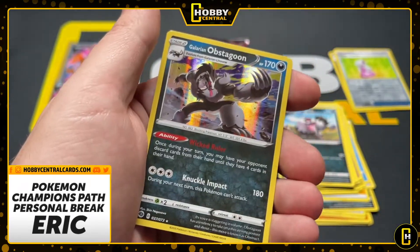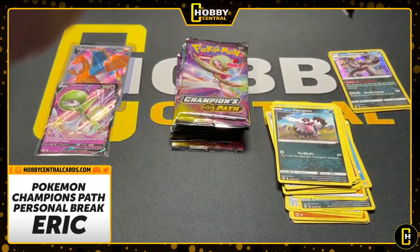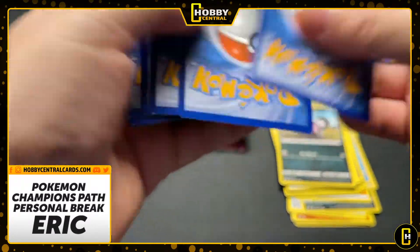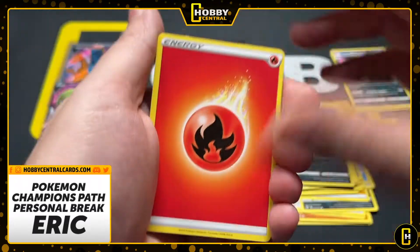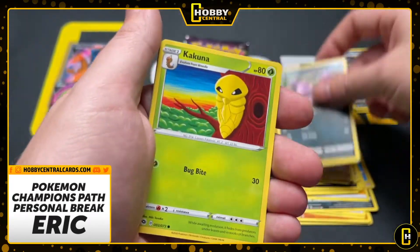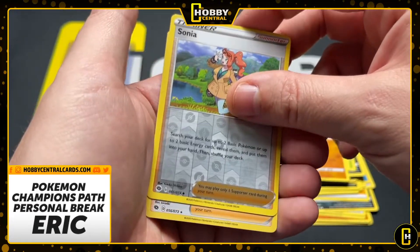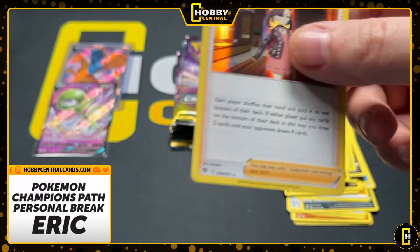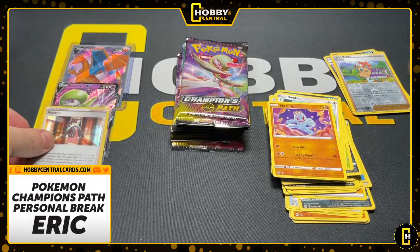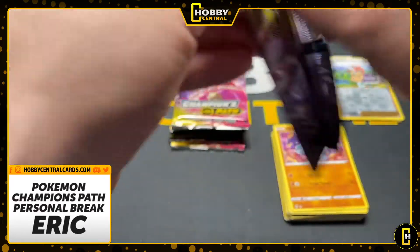Potion into a Galarian Obstagoon. Everybody has to have a Galarian Obstagoon — you've got to add it to your collection, Eric. Here we go, we're rolling. Fire Energy — is that a precursor to what's to come? Usually not. But if I had to go back and look at any Charizards I've pulled, I don't think they had a Fire Energy card, but today could be a first. Sonya Reverse, a Marnie. You get a holo — that's not a bad holo to get at all. We're going to consider Miss Marnie a hit. These are your reverses and your holos, and we are moving right along.